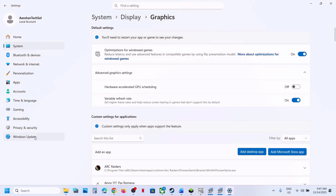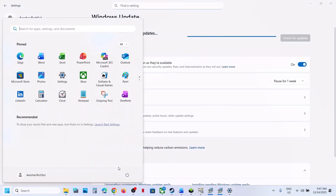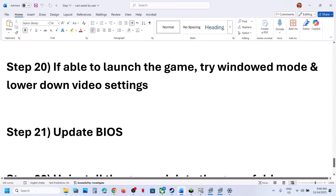The next step is to update Windows. Go to Windows Update, click Check for Updates, and once all updates are installed, restart your computer. After the system restart, launch the game. If you are able to launch the game but still have issues, try Window Mode and lower the video settings, then check.